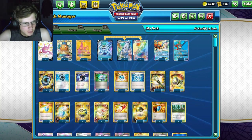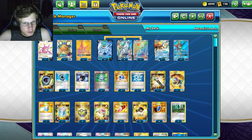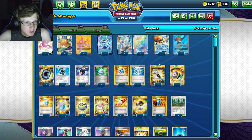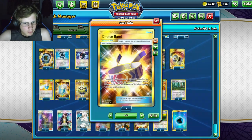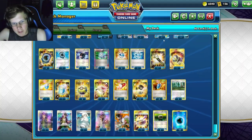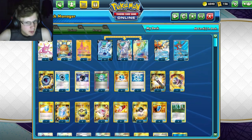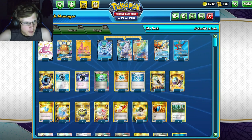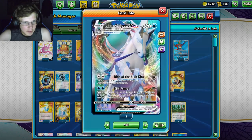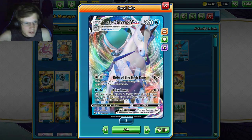We have one Field Blower and one Gust Catcher — good for pulling up those GX's and Tag Teams. We can actually one-hit KO an ADP since we do 250 damage. We also play one Choice Band to push it to 280, which one-hits most GX's. We have two Max Potions — when we use Max Lance we discard all energy, so if our opponent hits for a lot we can heal it all.